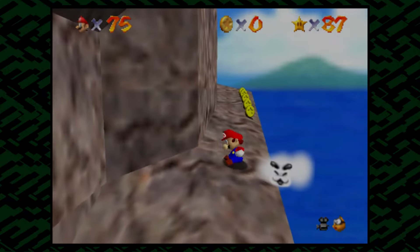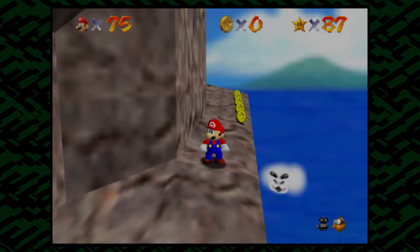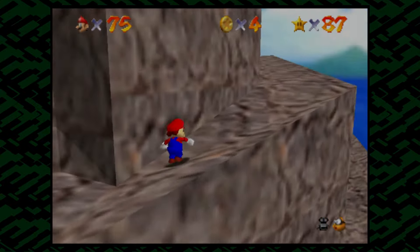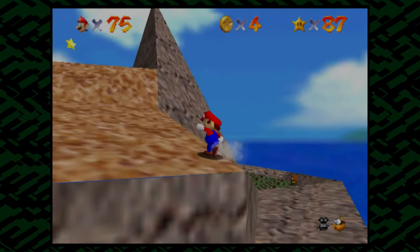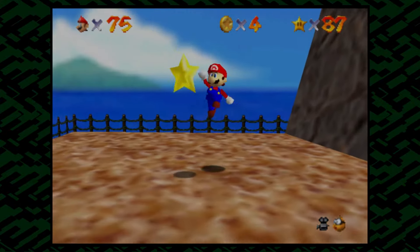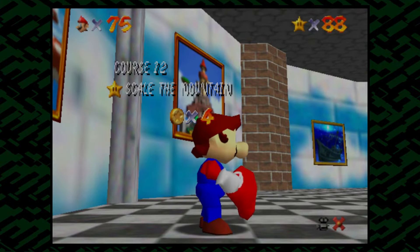Yeah, look at this guy. Look at how happy he is. So you get to the very top, and then if you stand in front of him, he'll blow you off. So you're like... this whole time you're climbing the mountain, and this little troll — he's so inviting, he has such a happy face. And then you're like, oh, what does this thing do? And then he blows you off the mountain. You have to climb all the way back up.